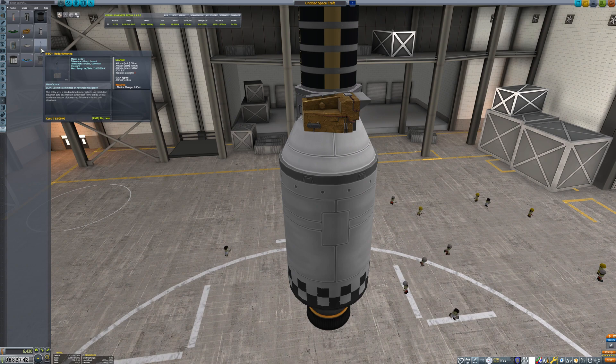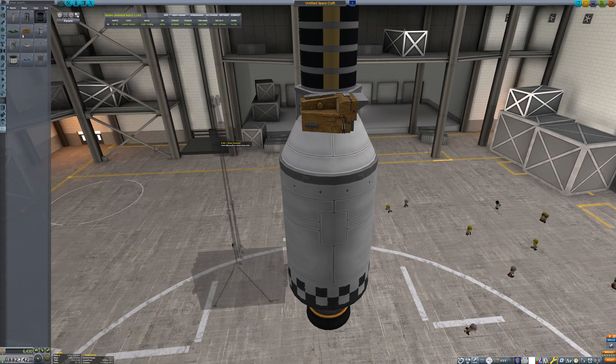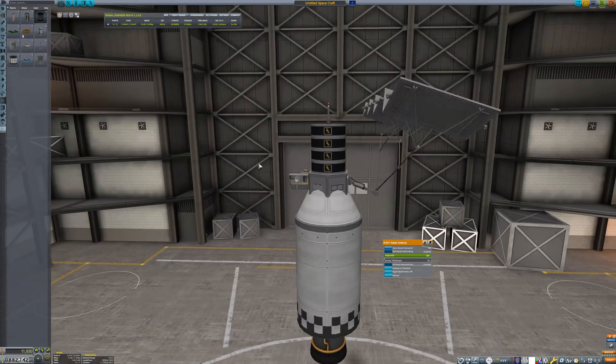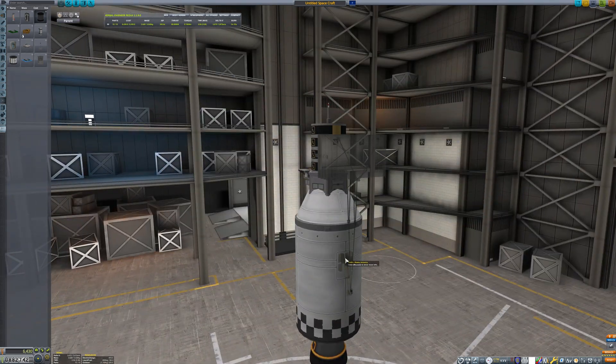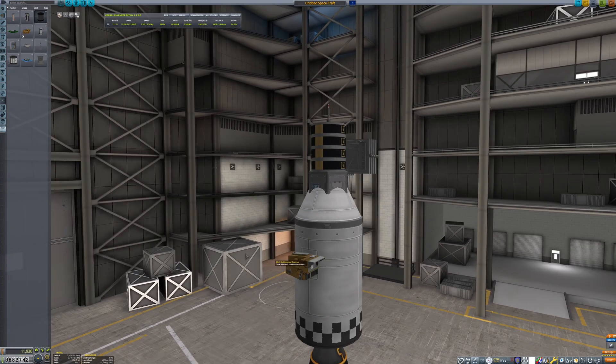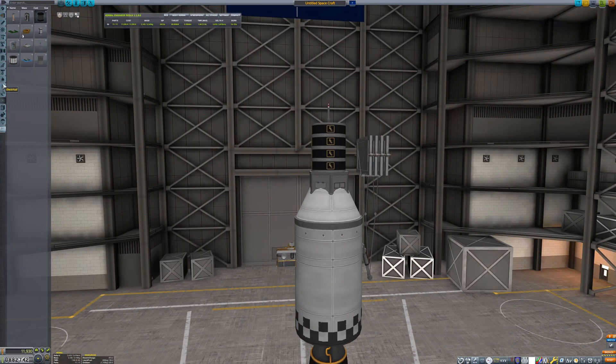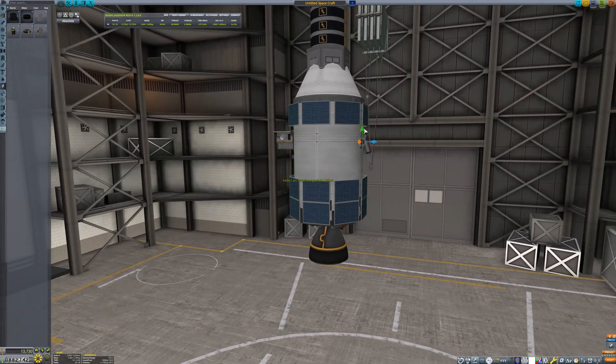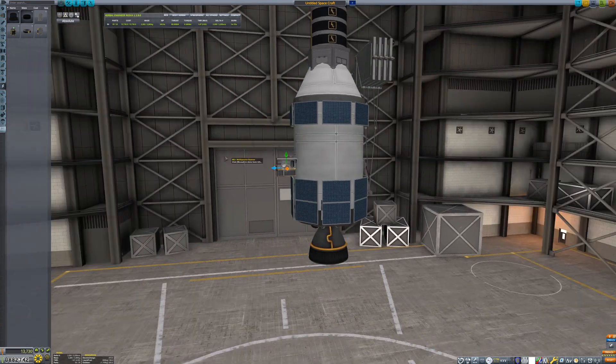The multi-spectral scanner and the radar antenna are both from the mod ScanSat. The mod makes satellites a lot more useful in the game. Much of the information provided by the mod can be accessed using KerbNet, but in my opinion ScanSat is just more intuitive and easier to use. These pieces of survey equipment will require a lot of electricity when in use, so engineers are covering the satellite in solar panels to keep everything charged.